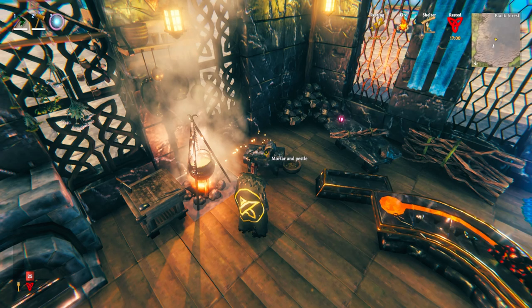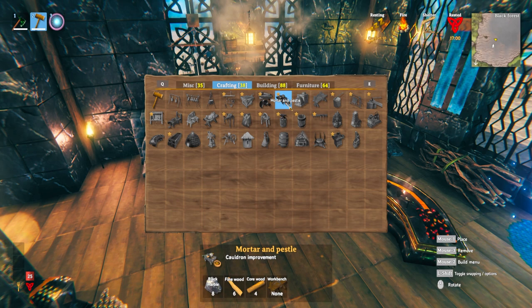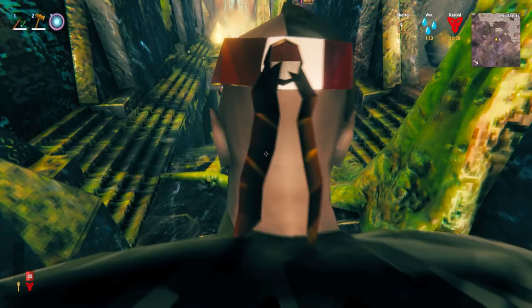The next thing we're going to talk about is the Mortar and Pestle, which is the new cauldron upgrade in the game. This will further upgrade the cauldron on top of all the current cauldron upgrades, and allow you to make more recipes. The recipe for the Mortar and Pestle is 8 Black Marble, 6 Fine Wood, and 4 Core Wood, plus you need a workbench nearby. You unlock the Mortar and Pestle recipe by getting Core Wood, which you can get from chopping down pine trees in the Black Forest biome.